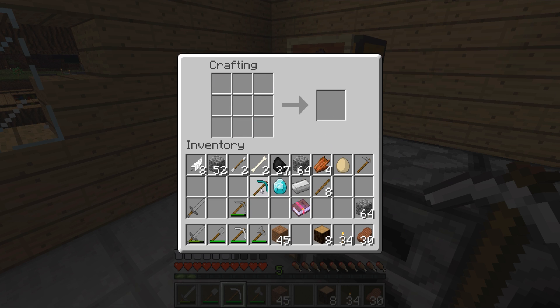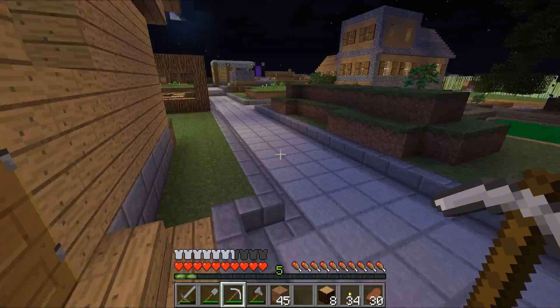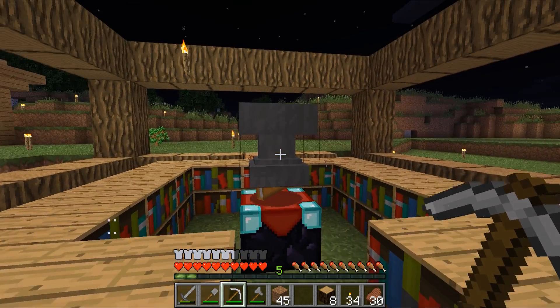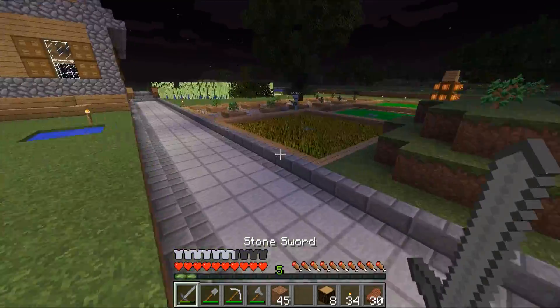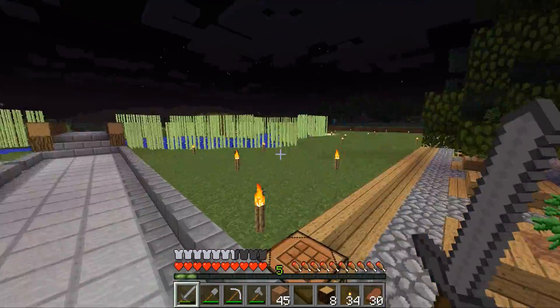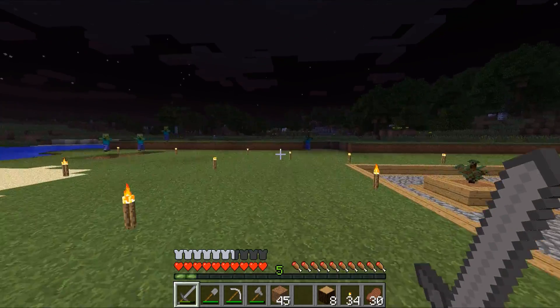A diamond pickaxe — let's see, diamond pickaxe with Efficiency 3. Oh it's gonna cost seven levels — crap. Well it's nighttime, are there any mobs around? There are some mobs — here comes the horde, oh man!